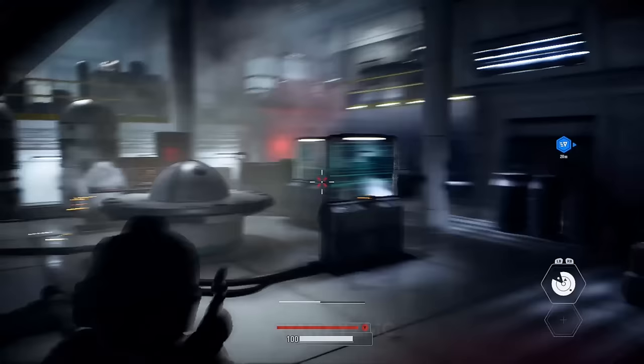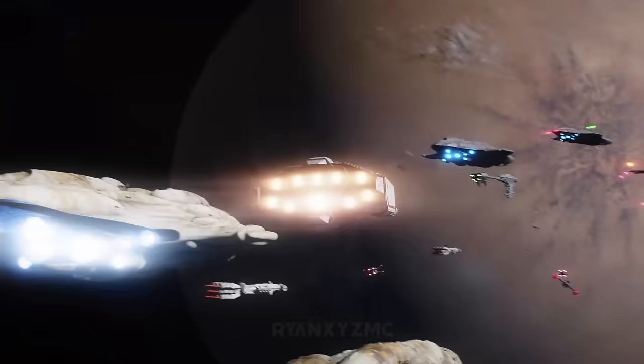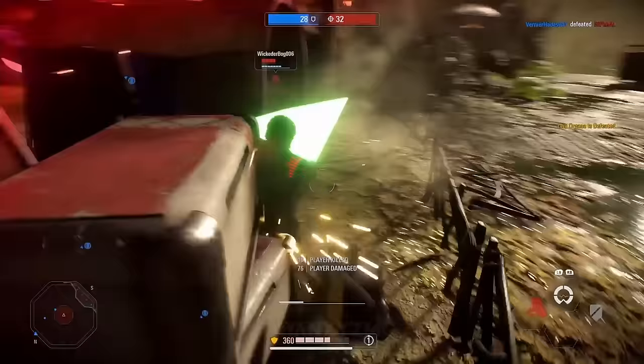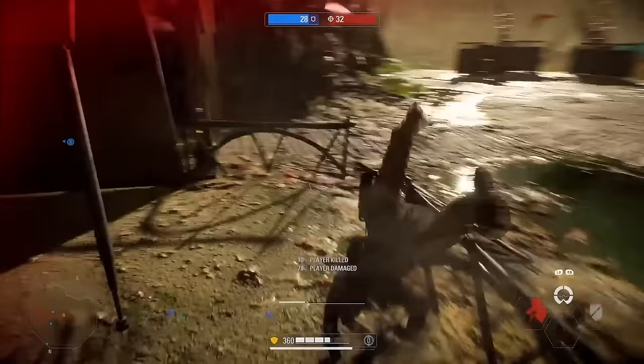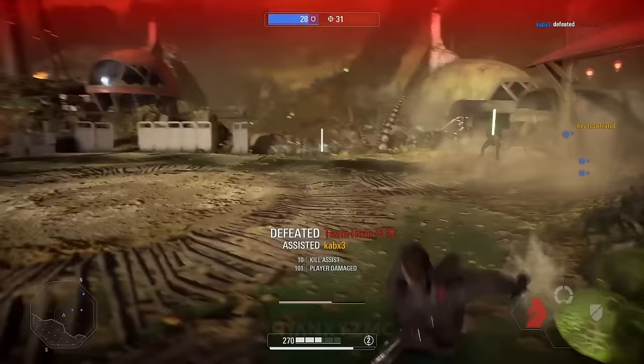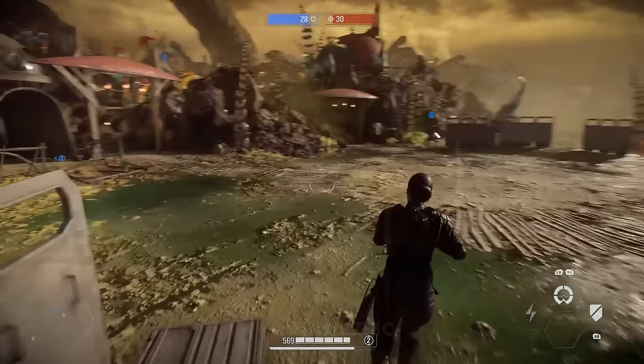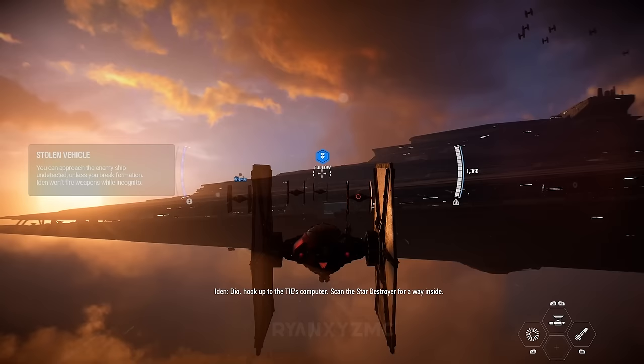Battlefront 2 campaign. Everybody knows about the six-hour-long campaign for Battlefront 2 — Iden Versio and her journey throughout the Empire and her defection to the Rebellion. What you probably don't know is that Iden Versio is expanded upon in a book titled Star Wars Battlefront 2: Inferno Squad, written by Christy Golden. A fun fact: Iden was actually there to witness both destructions of the Death Star — in the game and in the book, where she's fighting in a TIE Fighter when the first one blows up. It's a really good book.